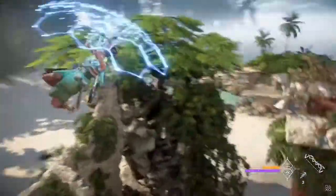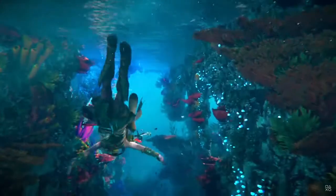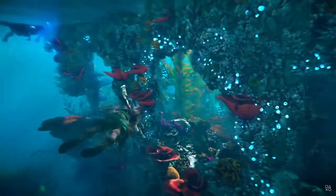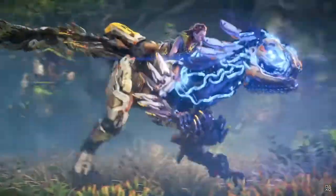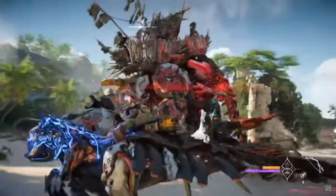The shield glider allows you to safely descend from great heights or surprise enemies from above. With the diving mask, you can stay submerged as long as you like and boost through strong underwater currents. I didn't even see her put on the diving mask — I was wondering why she went underwater.